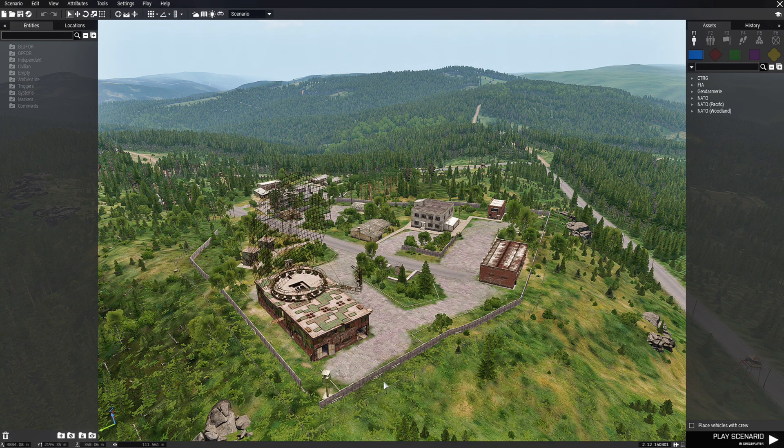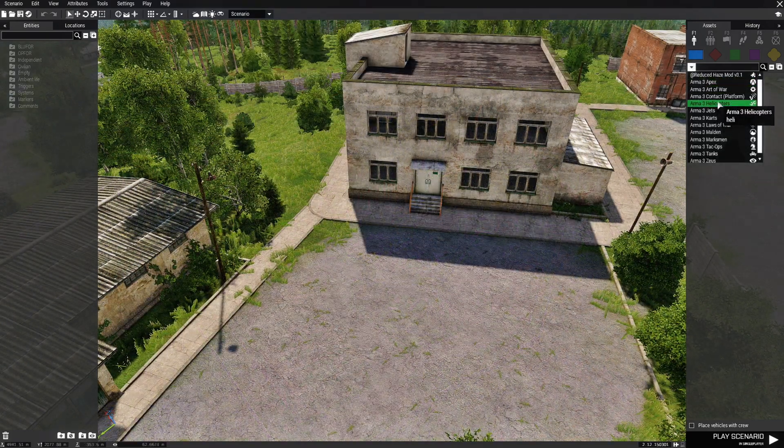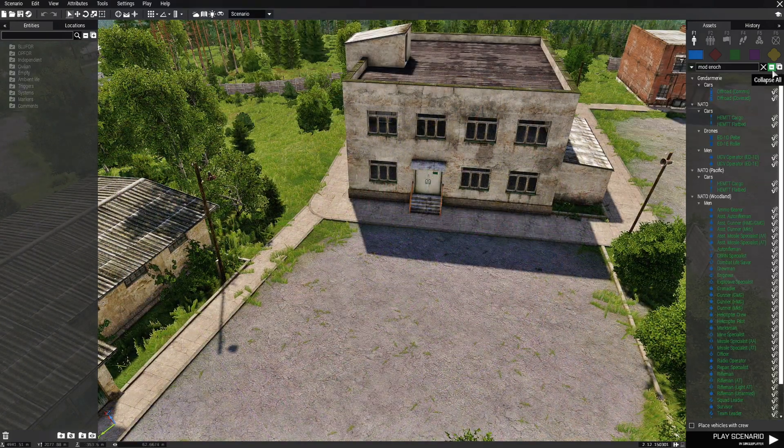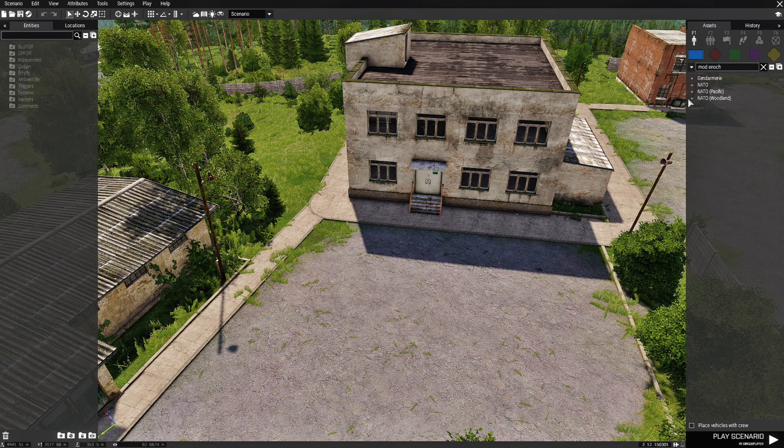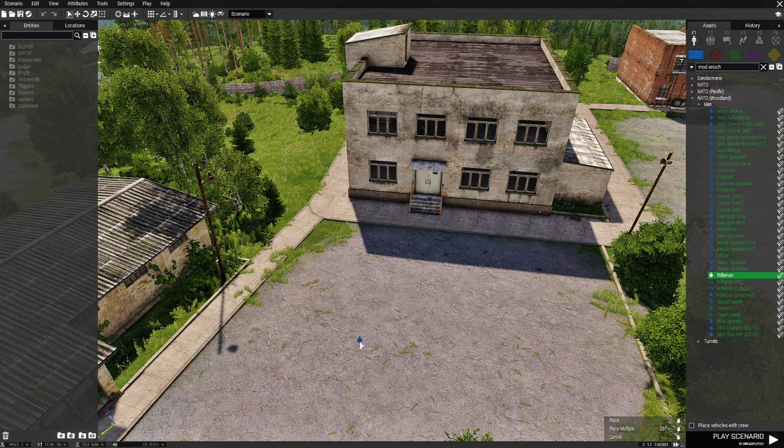So this is going to be our base here. I'm going to set this on the contact platform. I'm going to collapse this, go to NATO Woodland, and then to men. We're going to place down a rifleman — this will be our player.